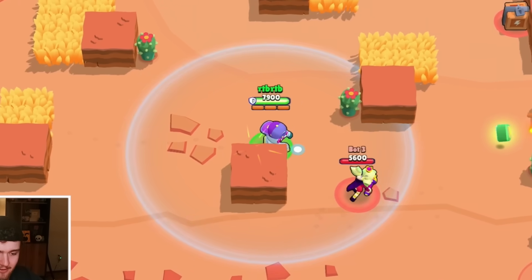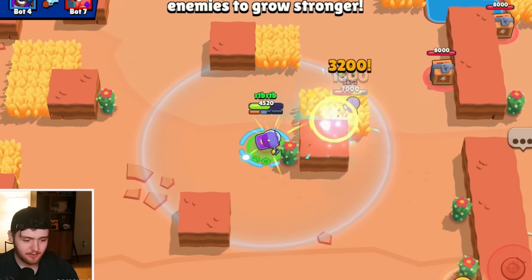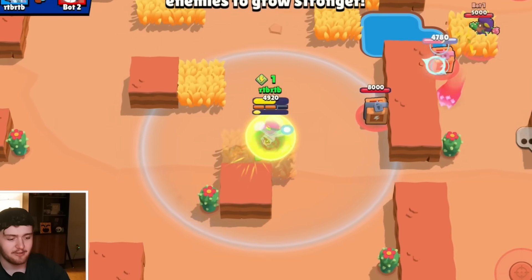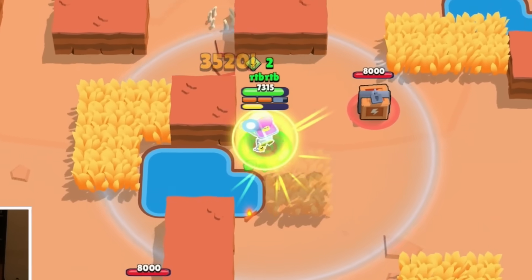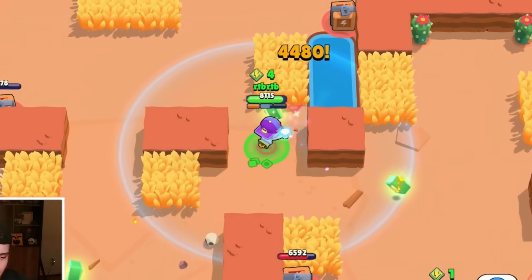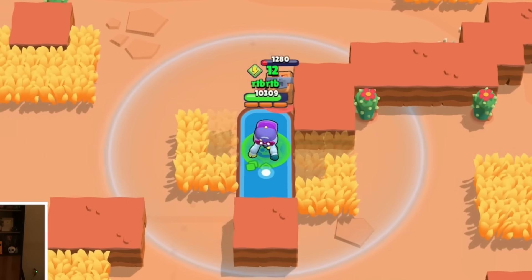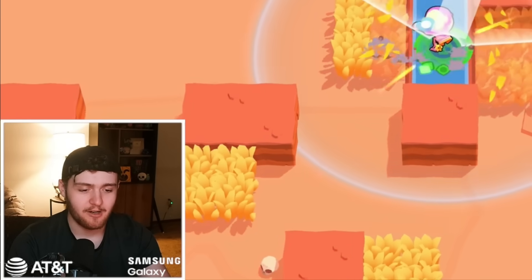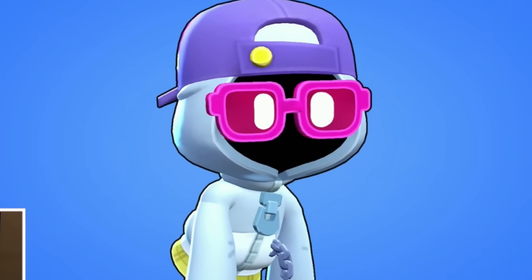Brawlers like this always end up being a little bit more squishy than I expect. I'm going to try and slow her — that did not work. Yeah, I'm a pretty squishy guy. Brawlers like El Primo could bully me a little bit, but then I go in the wall and there's literally nothing he can do about it. Rosa, I need you to stay here for two more seconds — and now I go in and kill you. I slow you for four seconds and you all just lose. This whole going through the wall thing is pretty bonkers. This guy's going to be broken.